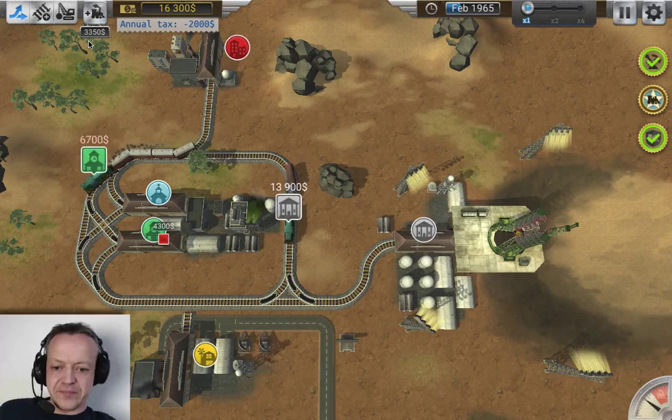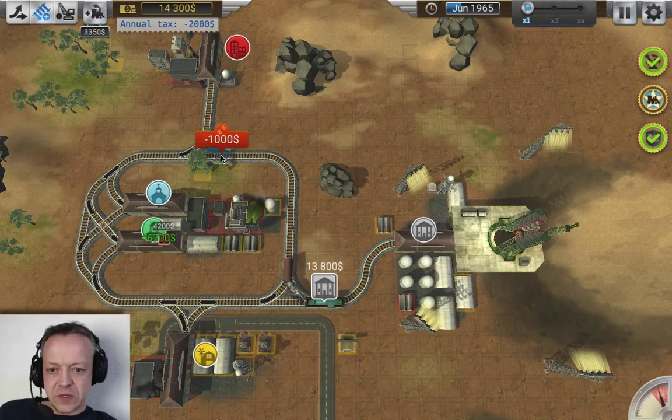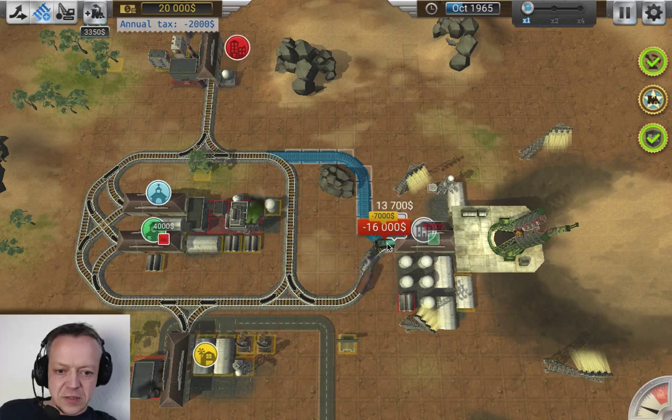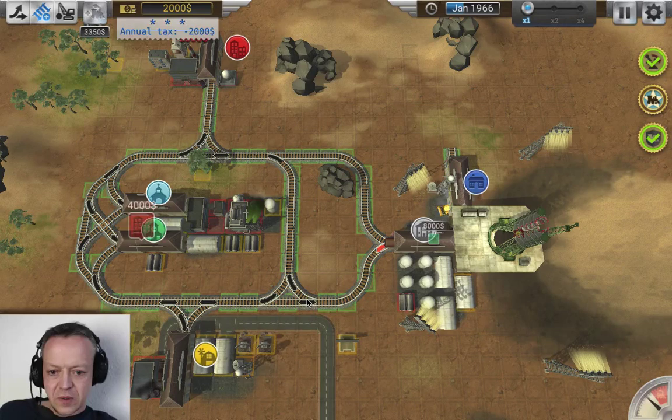After green we can go back to red, so basically we're just going to and fro all the time. And yellow station popped up, so let's do this. We will have to finish this and finish that, and while we're at it, also connect that. Yeah, this is all set.